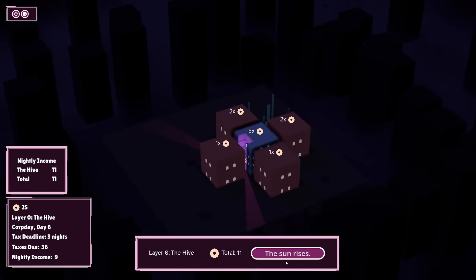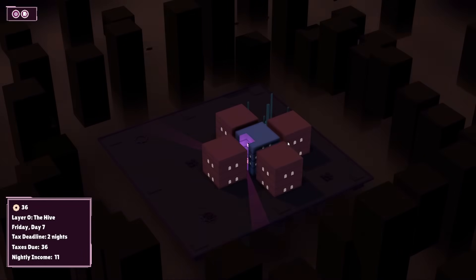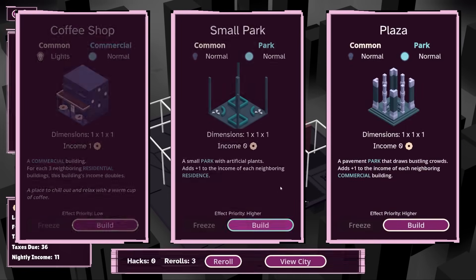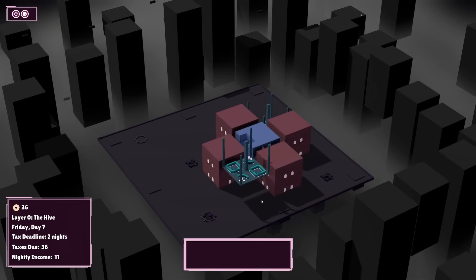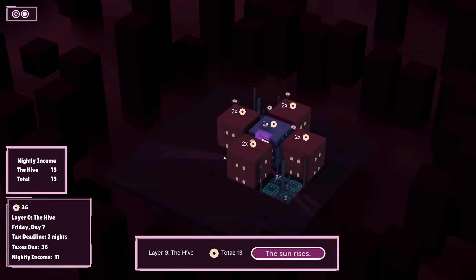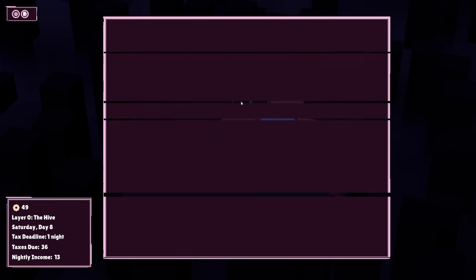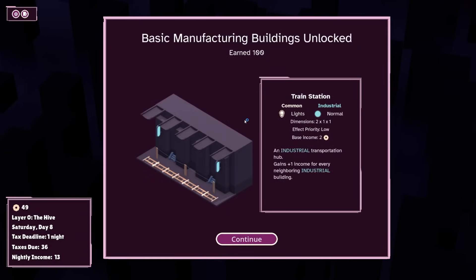A couple of parks in the corner of all of these places would be good. Small park — I'll take it. The phrase isn't 'kick a horse in the face,' but you know the one I'm going for. Anyway, we've unlocked something brand new: basic manufacturing buildings unlocked, because I have earned a set amount of money. We've got a train station — an industrial transportation hub gains plus one income for every neighboring industrial building.